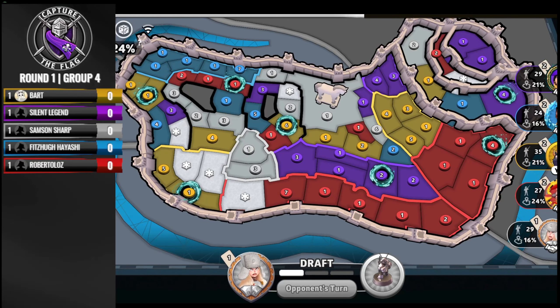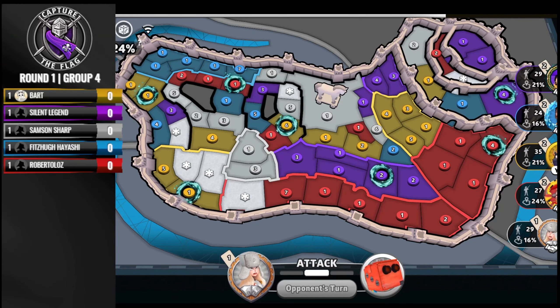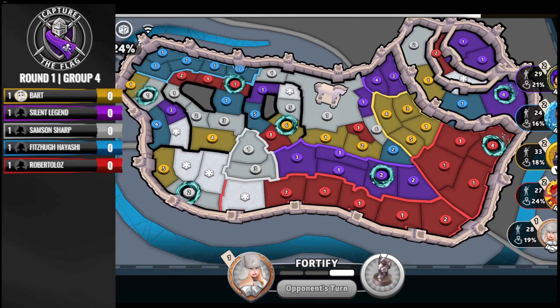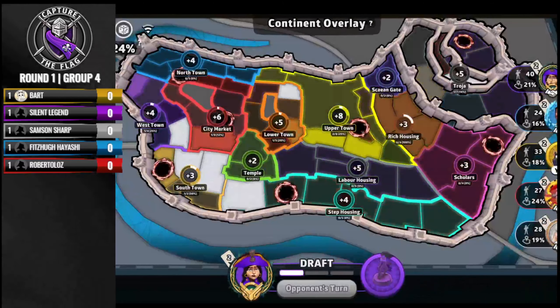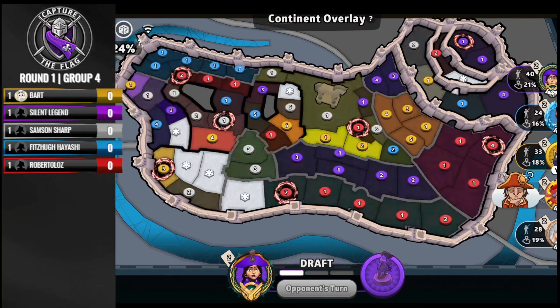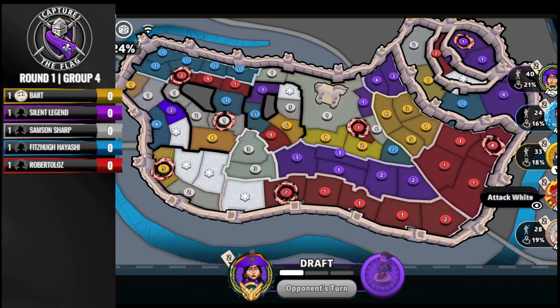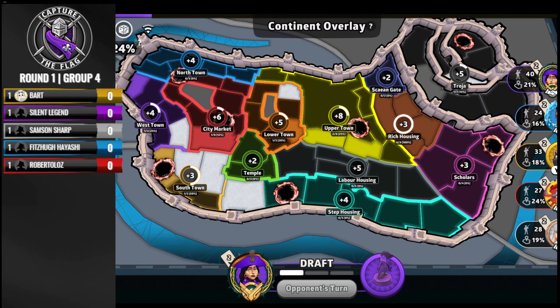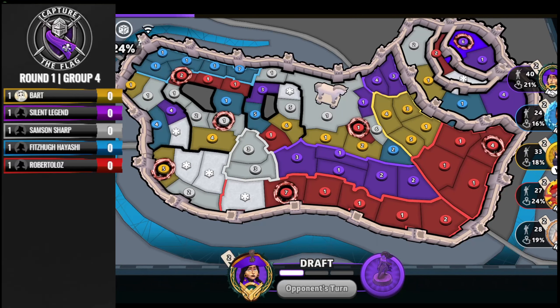Bart added into the plus six he was probably thinking about going for. Had Bart not added there, you'd probably see a Samson take of the City Market plus six. Samson decides to break one of Bart's two bonuses — perhaps in protest. Roberto is figuring out his move, and telling Bart to attack White. Bart is seemingly chuckling at that because I think he's already on board with attacking White on his next turn.